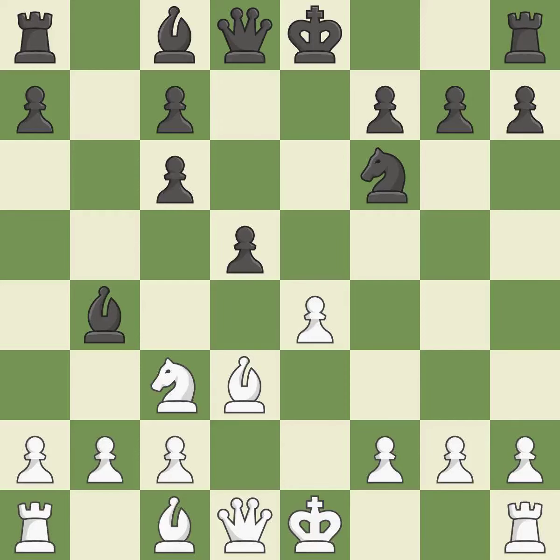The pawn on d5 attacks the e4 square and occupies the center's c4 square. exd5 captures the d5 pawn, opens up the diagonal for the light-squared bishop, and attacks the c6 pawn. cxd5 recaptures the pawn, undoubles black's c-pawns, and controls the e4 square.